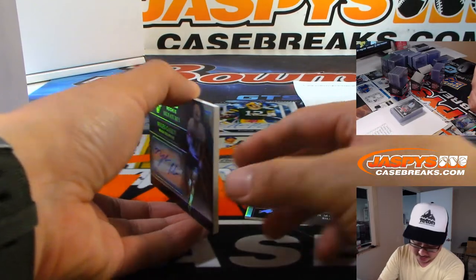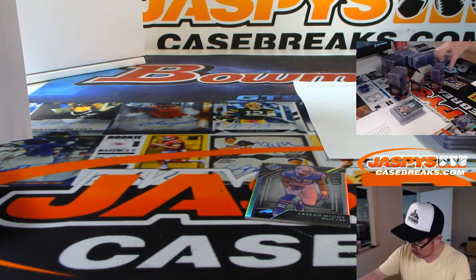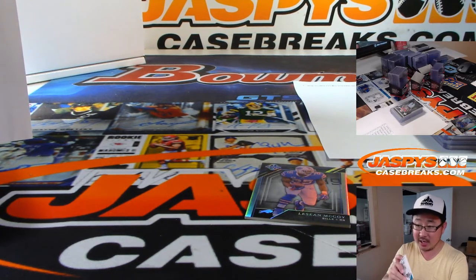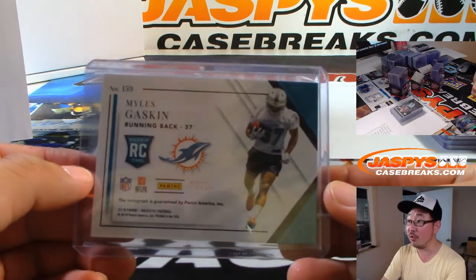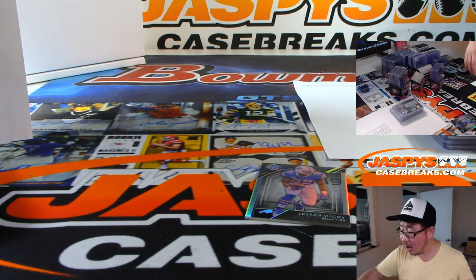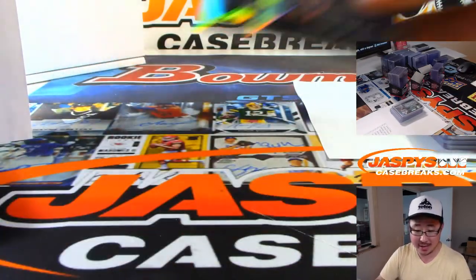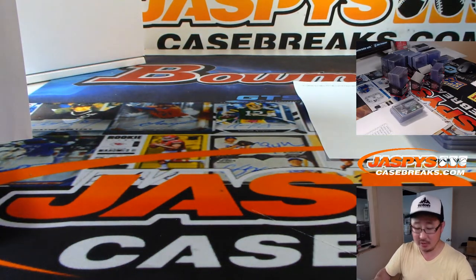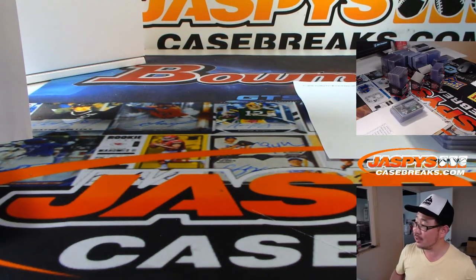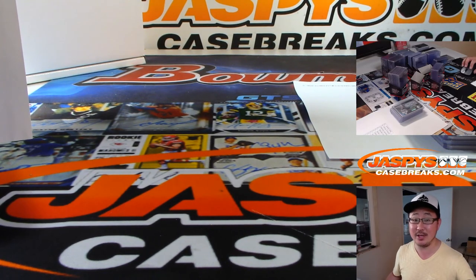The last one here is a Dolphin — Miles Gaskin, Rookie Signatures for the Dolphins. They are a number block team — Dolphins 2 out of 25. Chad B with 2 — Miami 2. LeSean McCoy, 21 out of 25 — that goes to Lucas and the Bills. Grego saying he's watching Steelers-Bucs along with me, thinking Snell and Conner are going to be a great 1-2 punch. Black Gold coming up next on jaspyscasebreaks.com. Thanks everyone, we'll see you next time.